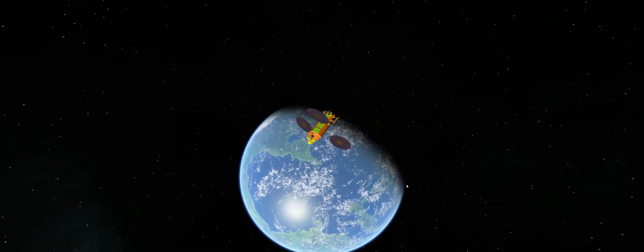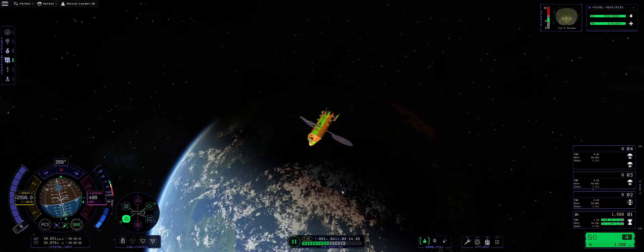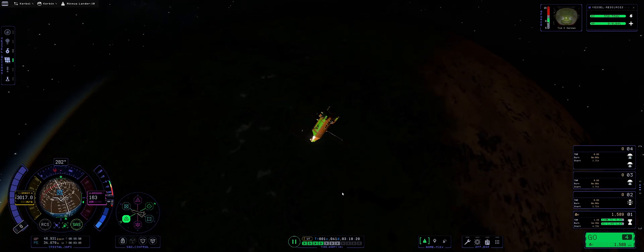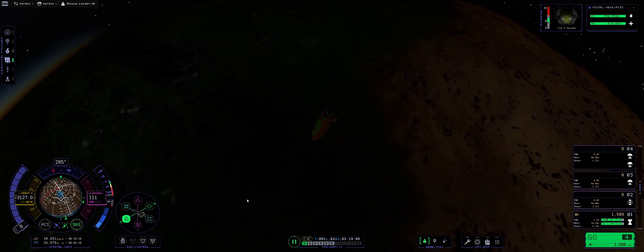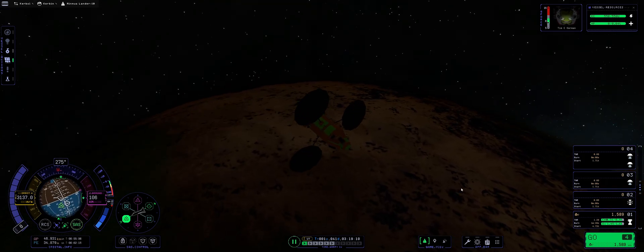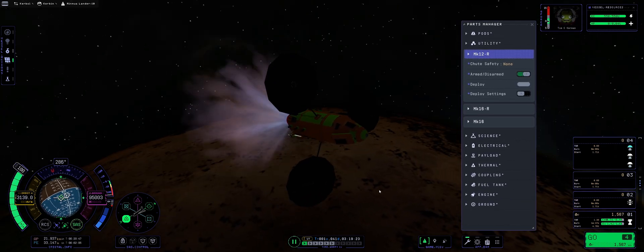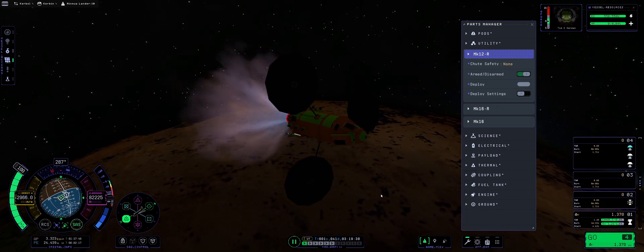Bye-bye Minmus, and now let's go back to Kerbin. Music change — beautiful music. We are getting very close to Kerbin for re-entry. Let's point the craft retrograde, followed by a good hefty burn. Pointing retrograde. Arming the chute. We have a lot of delta-V which we're going to use to decelerate around Kerbin.